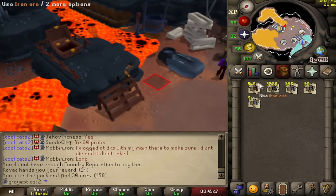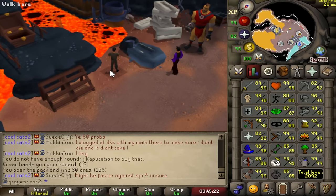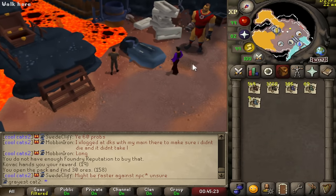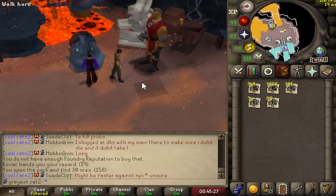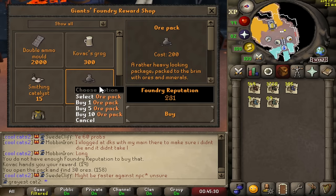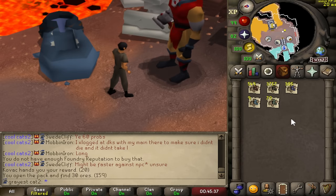I have no idea if these things scale at all based off your smithing or mining level, but here's my mining and smithing level if it somehow does — I can't imagine it does, but it is what it is. I left myself one ore pack, so I'll go ahead and buy and open it — it just filters into the inventory. As you can see in the chat, I have now opened 159 ore packs, and this is the loot we got.